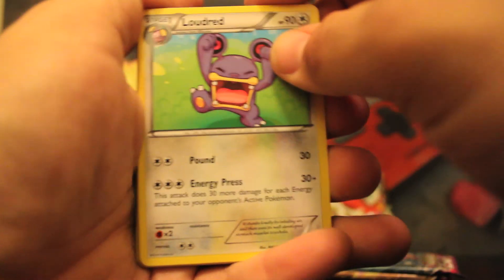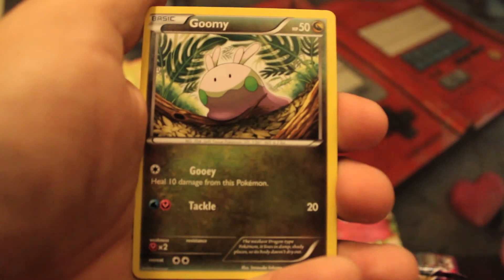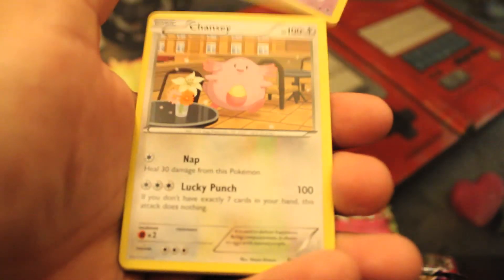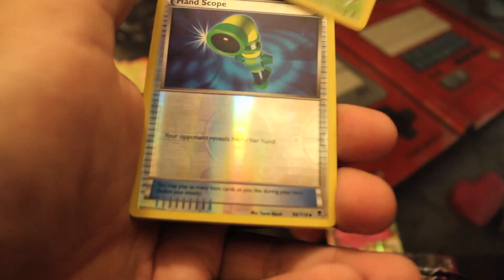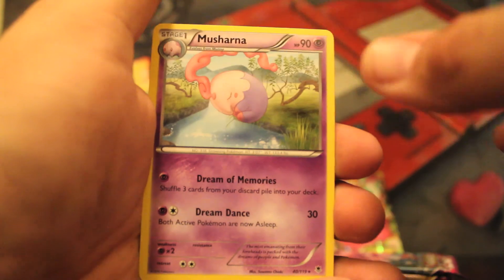So we have a Loudred, Tierno, Sliggoo, Krabby, Goomy, Pumpkaboo, Chansey, Venonat, Reverse Headset, and a Malamar. That actually might be my first Malamar. With how many repeat rares I got in my first part, you'd think that there weren't that many regular rares, but I guess there's still more to pull.